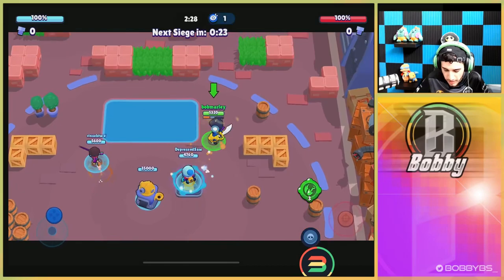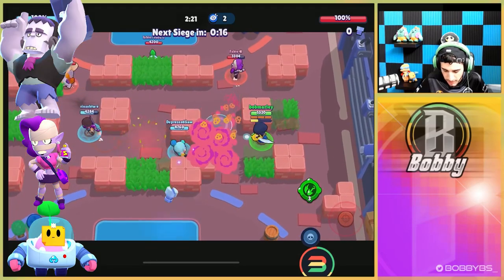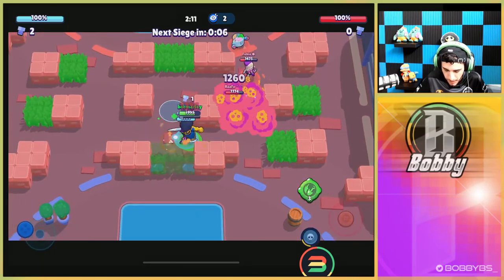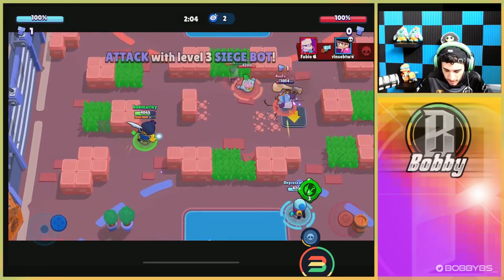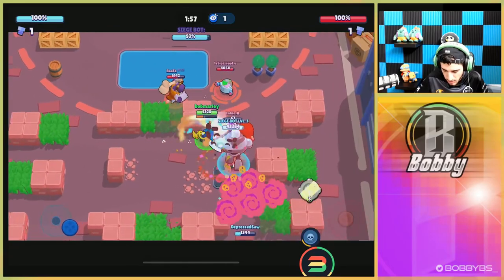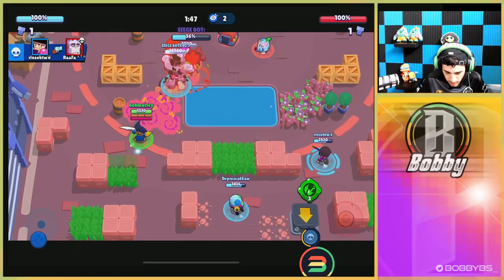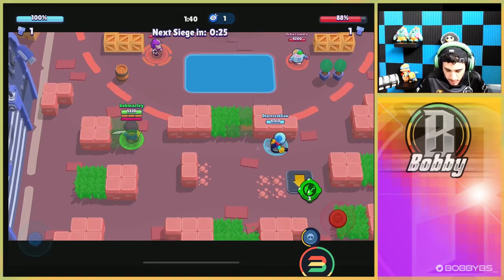Here we go into our next game — we are the underdog. We're facing Sprout, EMS, and Frank, which is a really good comp. I believe some of these guys are European — Fabio streams on Twitch, definitely check them out. We're going to get all the bolts. As Mortis I'm just going around the map, able to collect a ton of bolts because we can move between everyone. We get our first hit of the game. They have really excellent defense, so the bot might only hit once or twice — we'll do about eight percent.